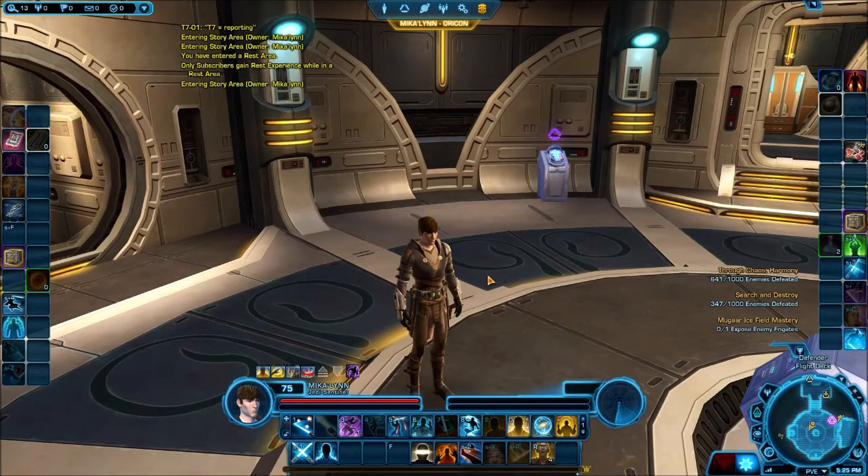And what better way to start than with the Jedi Sentinel. The way the class system used to work: you had eight classes — four for the Empire, four for the Republic — and they basically mirrored each other. Each base class had its own set of two advanced classes. You'd pick one to promote into and you'd be stuck there forever. Eventually they said no more base classes; you start out in the advanced class of your choice.